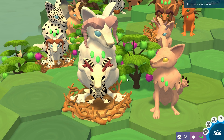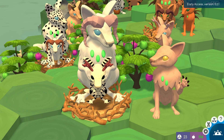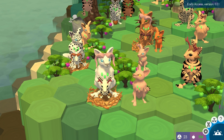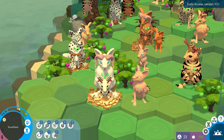Hello everyone and welcome back to a brand new episode of Niche. My name is Eros and we're currently in early access version 0.2.1. Ice and Storm have just had their very first baby together, and we have this little girl right here who I've named Snowflake.